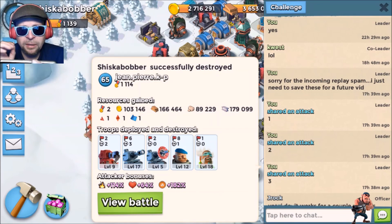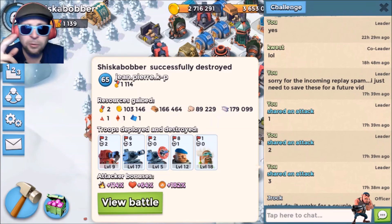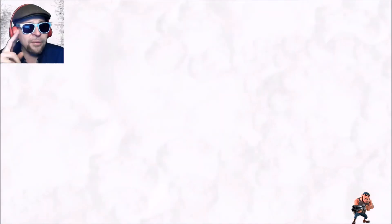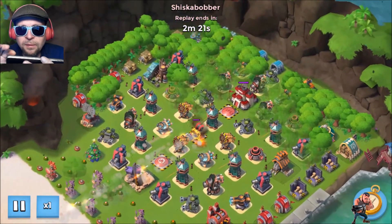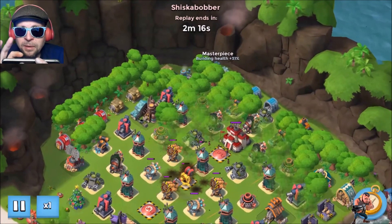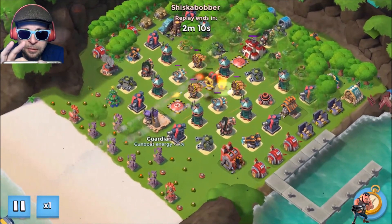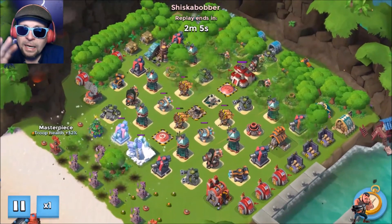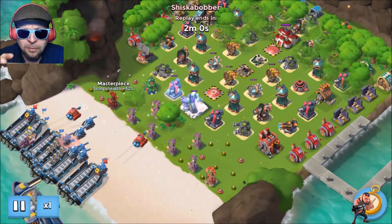The last replay I want to show: Kavan with two boats of Scorchers, two boats of tanks, two boats of Lasertrons, two boats of Grenadiers, and Kavan with Crystal Critters — save the best for last. This guy has about 37% damage and 31% building health boost. He's got two MPs and a couple of other Guardians. I wasn't able to take down anything super fantastic, but I was able to get some results.